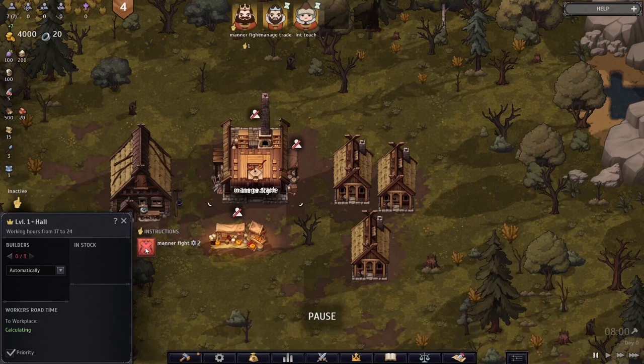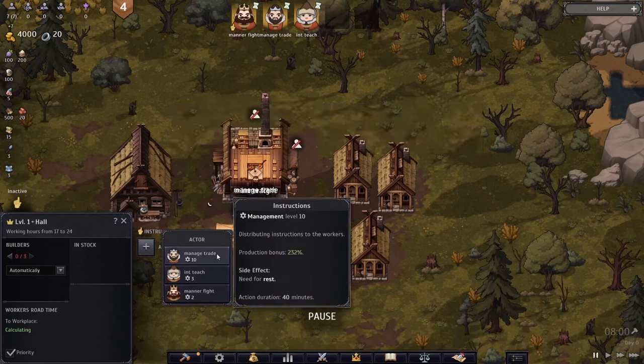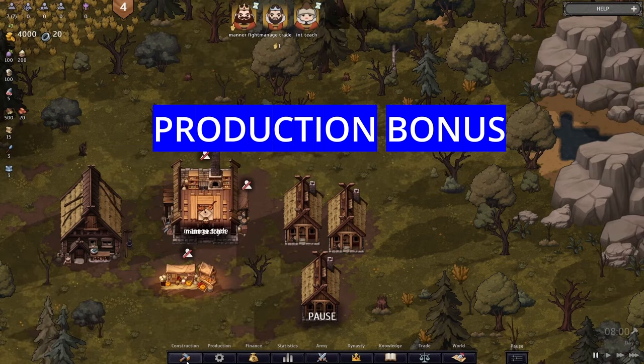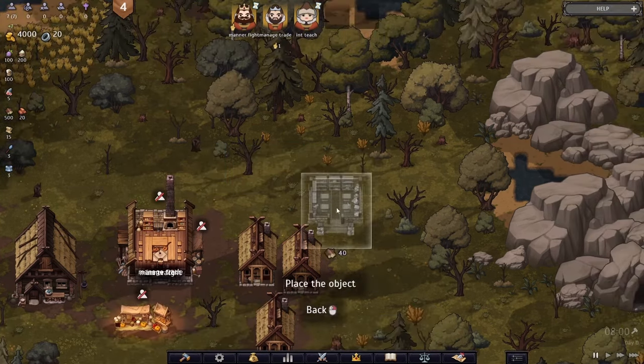You should get the mana/fighting guy out of your hall and put your manager guy in, because then you get a lot more production bonuses. The most important building is the library, which you can build under the services tab.